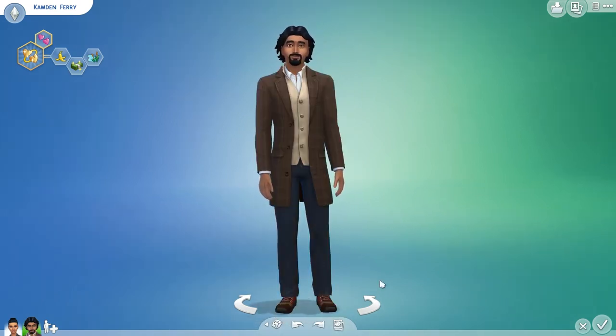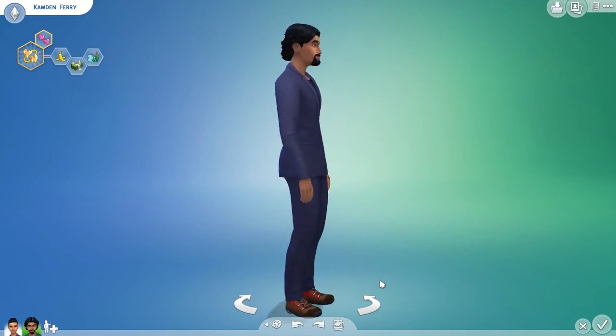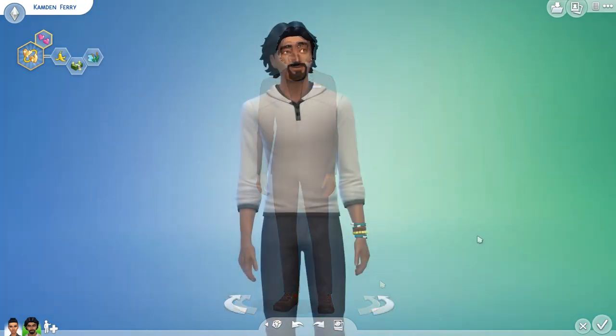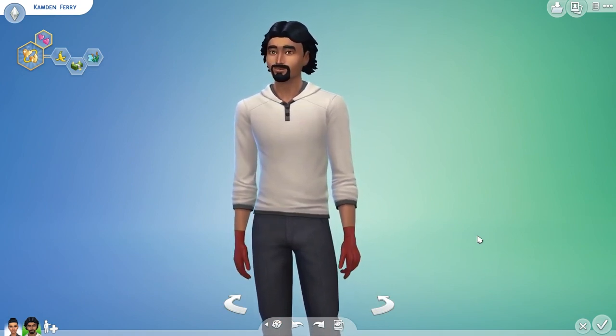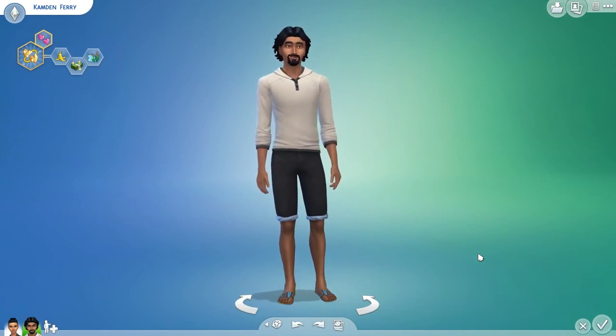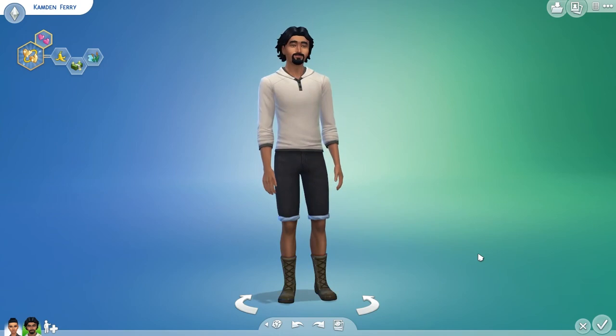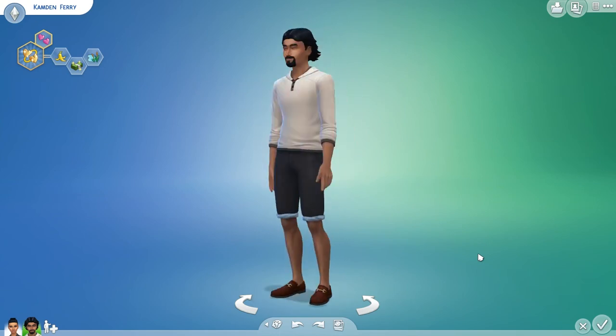Now we're going to be moving on to the full outfits. First up is this Sherlock Holmes type outfit — or at least it makes me think of Sherlock Holmes and detectives. You also have this outfit that is similar to the one females had that reminded me of a bakery employee, and this outfit reminds me of something a high-end retail store employee would wear. There are also two bracelets for male sims, and they also have a pair of gloves which I'm guessing is supposed to go with the detective career. There are also seven new shoes: sneaker type shoes, a pair of sandals, a pair of boots that looks like something out of Outdoor Retreat, loafers, and more loafers. And here we have the last pair of shoes.